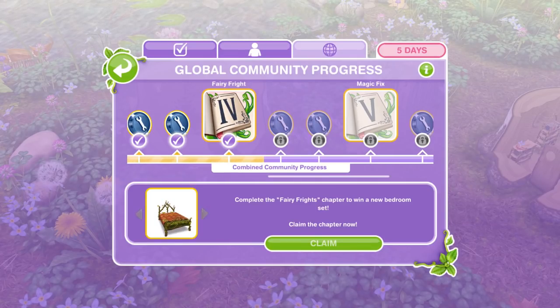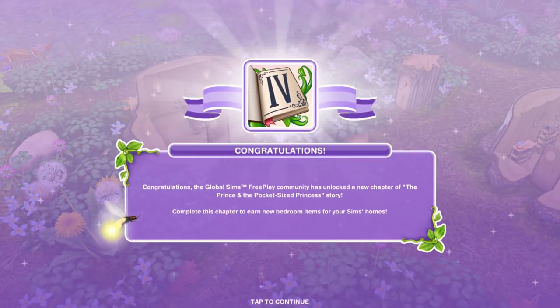If you go into your Global Community Progress, you will see that our little bar has gone past the fourth chapter and we can now claim it down below, which means we are going to win some new bedroom furniture. Let's click on Claim — Congratulations!